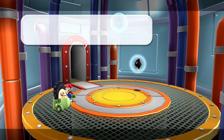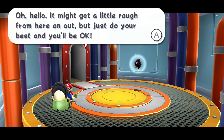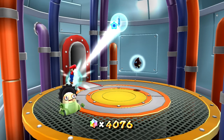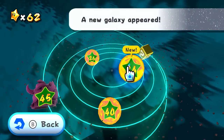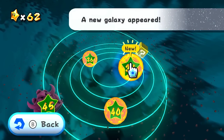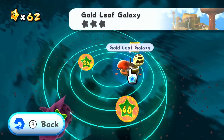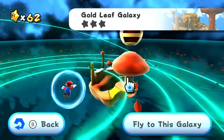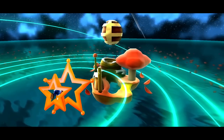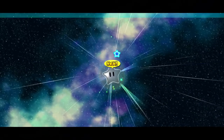There's a bunch of different galaxies. We'll focus on this one with 34 stars. A new galaxy has appeared — the Gold Leaf Galaxy. We have three stars to explore in this one. It looks very autumn-y, which is always fun. We'll get the Bee Mario power-up here again, because it sort of looks similar to the Honey Hive Galaxy. This mission is called Star Bunnies on the Hunt.